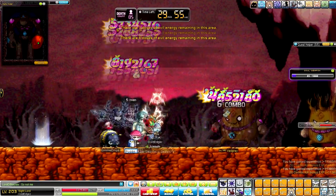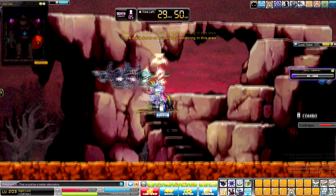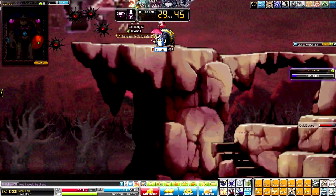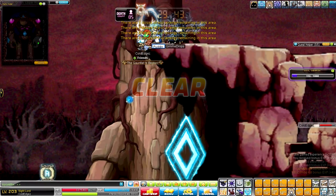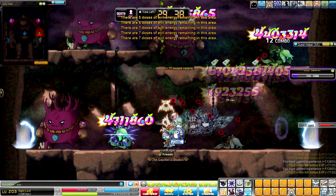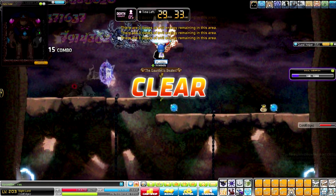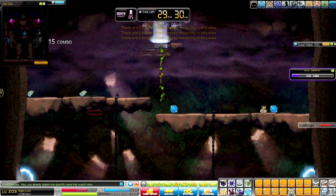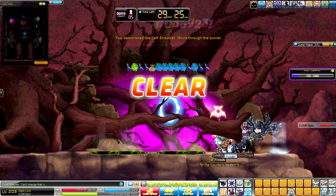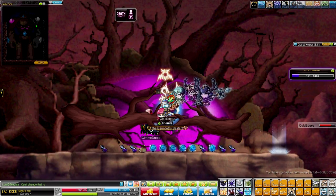A lot easier than Phantom, for sure, because on my Phantom I had to place down a turret on the other side, then I had to flash them all the way back, and I had to avoid the arms and all that. But this is definitely just easy mode. If you play any kind of class that's ranged and also summons flying thingamajiggers all over the place, like those stars, you're basically just GG easy-moding Galix, really.